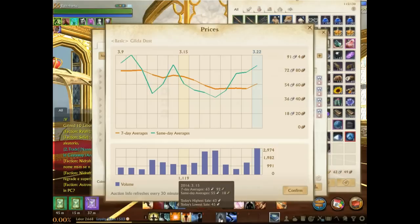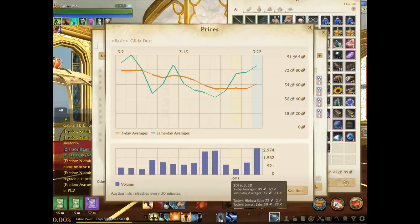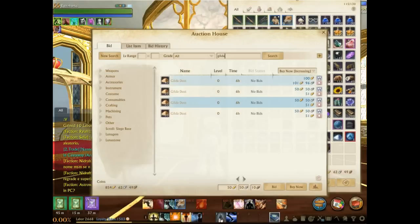I picked some of these up about a week ago around 30 to 40 silver, and you can see the averages slowly creeping up with huge shifts from people investing. Look at how many have sold today: 2,974. Sell your gilded dust today — they stack in groups of 20, so sell stacks of 20. If you have gilded stars lying around, convert them to gilded dust and sell. There's massive money to be had.